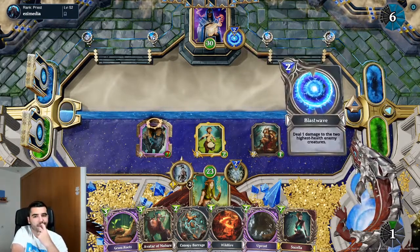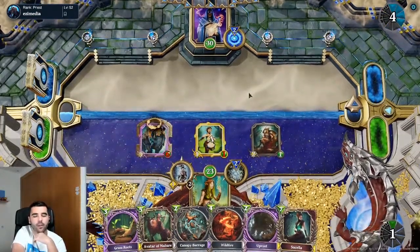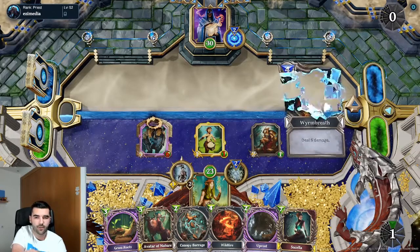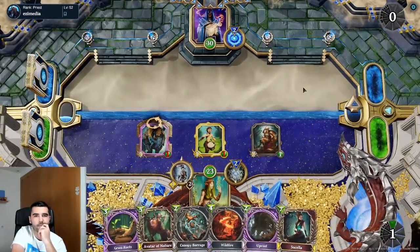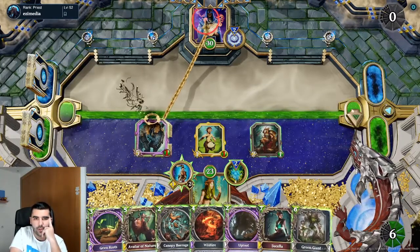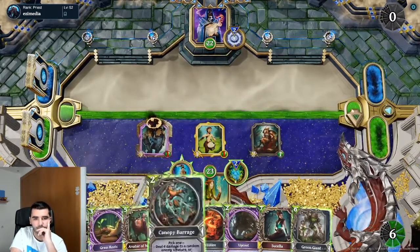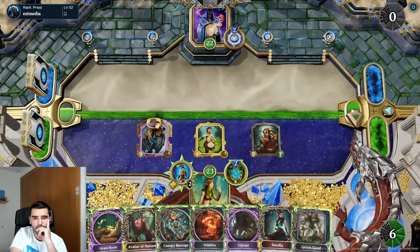I just updated the deck — I added the second Tibian Brawler because I didn't have it. Now we got it yesterday from the pack. Also added two warm breaths — this card, because we didn't have it before. He's only gonna become powerful after turn eight, which means that whatever we do until then needs to really count.